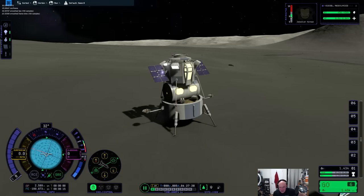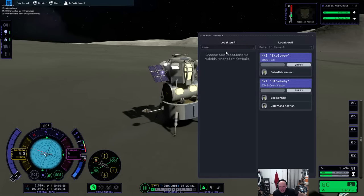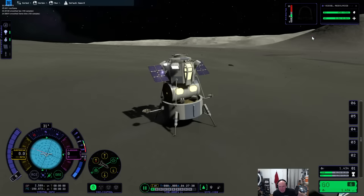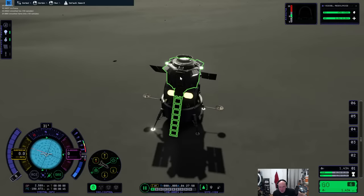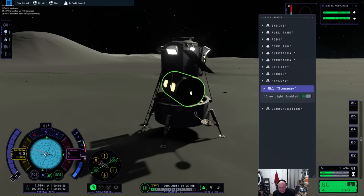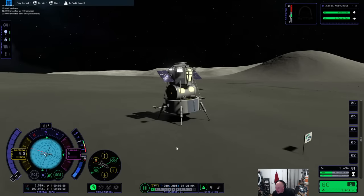Let's go — is there a way that we can use the kerbal manager? Bob can get out for a bit — oh no he can't. I am extraordinarily worried that this thing will fall through the surface when it reloads. The problem is I can't slow down and land on Kerbin — I don't think I have the thrust-to-weight ratio to put this thing down safely.